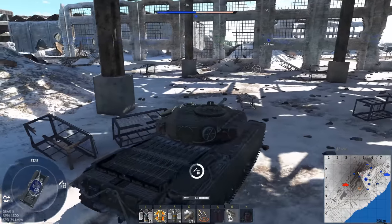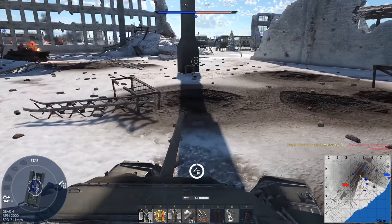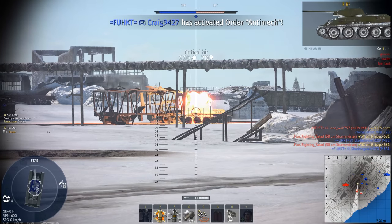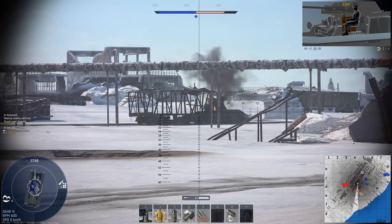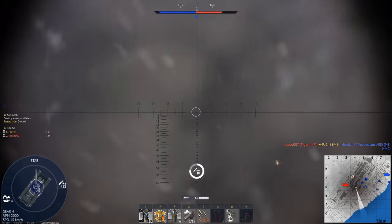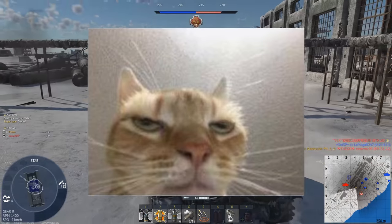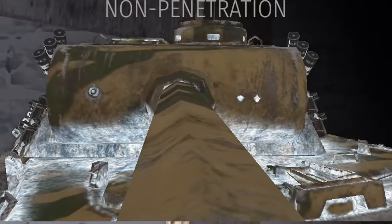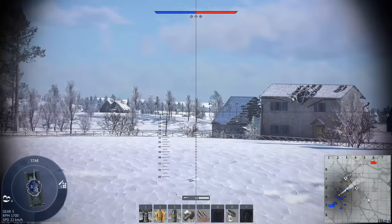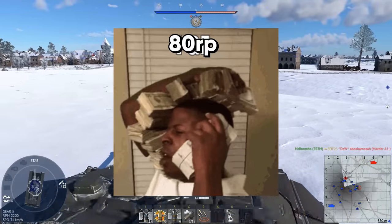I think a Sturmtiger just tried to kill that M18. I'm honestly not sure how that M18 survived - it didn't hit near him, but still. I've seen the Sturmtiger's rocket do some pretty stupid things. How is he still able to drive? There we go. I actually hit that. It didn't do anything, but I hit it.